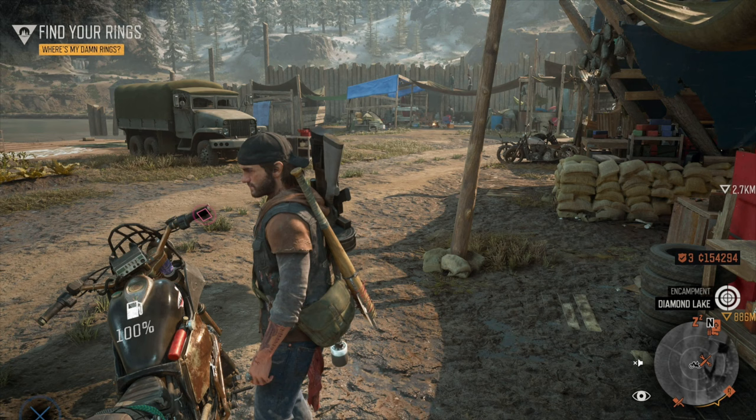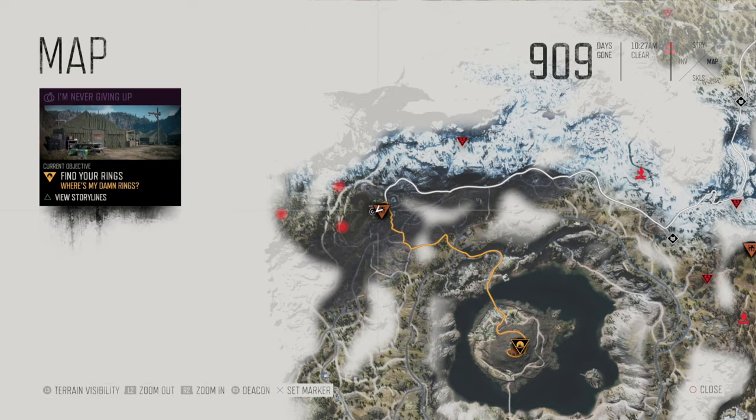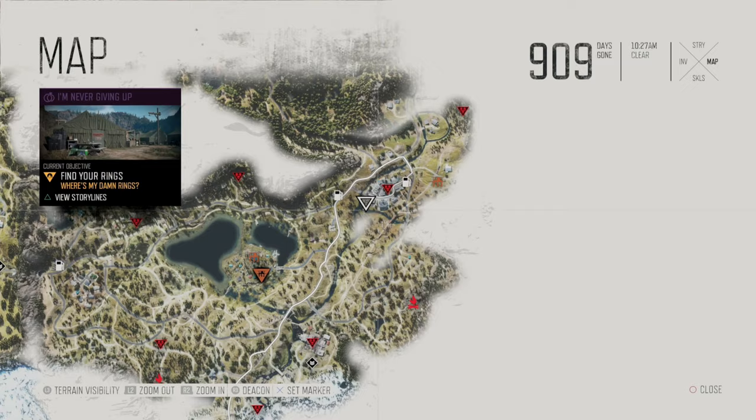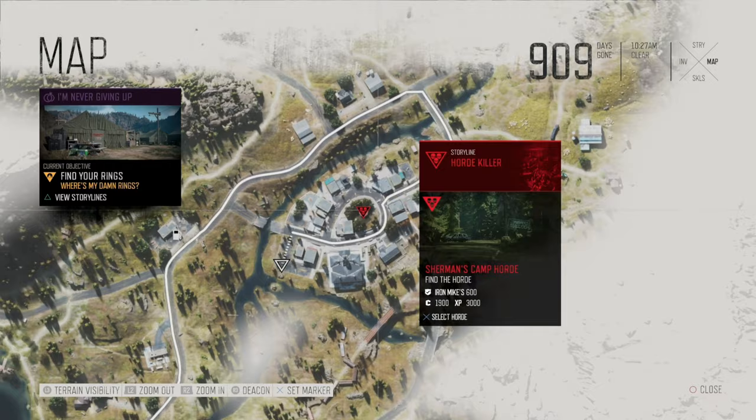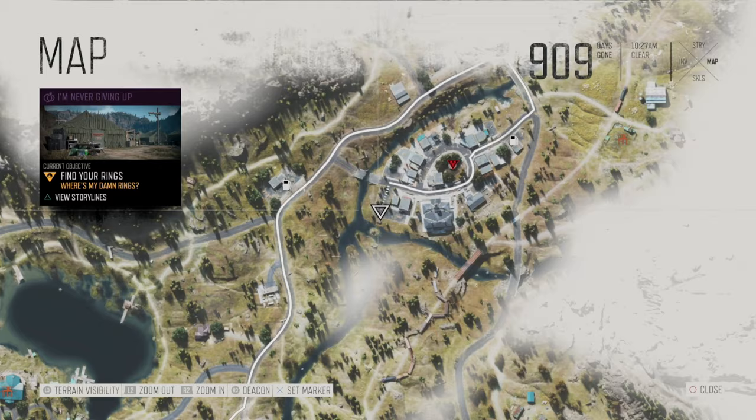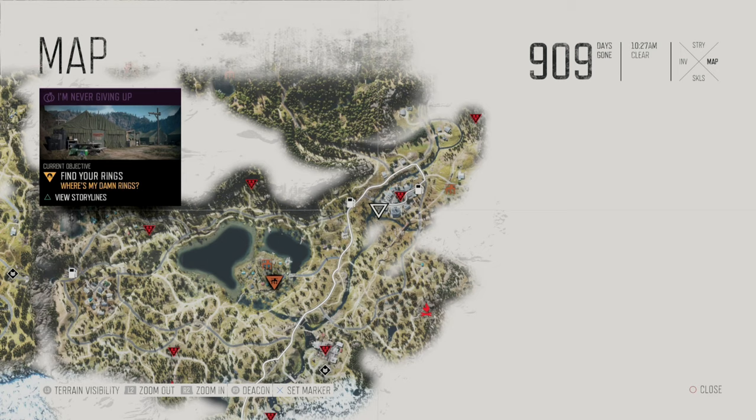Now, here's where I like to go to do this. It does help to have a nice, flat, wide-open area. The location that I go to is all the way up in the Lost Lake region with Iron Mike's camp — you go northeast from there to Sherman's camp. This is where the Sherman's camp horde will spawn. We're not going to trigger this horde; we're going to be southwest of the horde, right here on the southern corner of the parking lot in Sherman's camp. That's our nice, flat area that we're going to use to do a drift while hitting nitro.